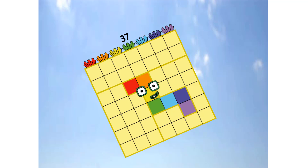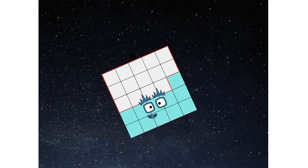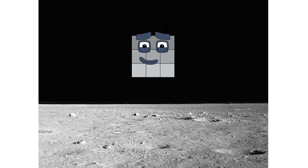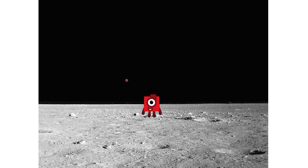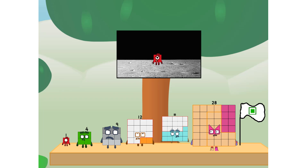Primary launch stage completed. Engaging secondary stage — achoo! We've reached space. Second stage complete — achoo! Entering lunar orbit. Launching lunar lander — achoo! The square has landed. We did it! The only thing left now is to plant the square club flag. Numberland, we have a party! I forgot the flag.